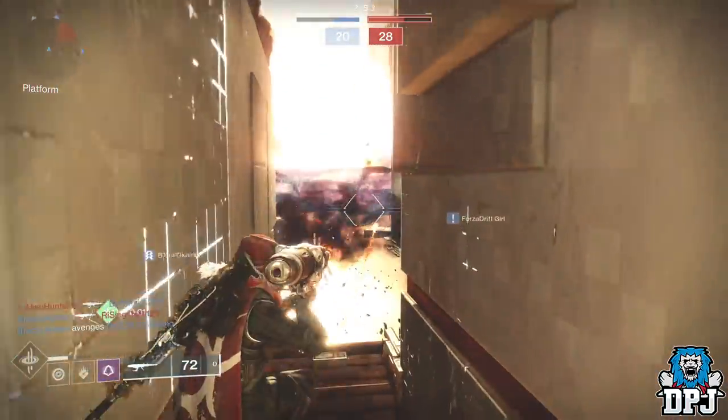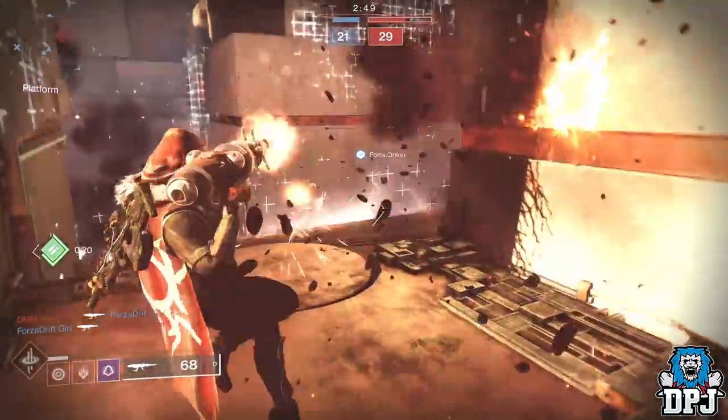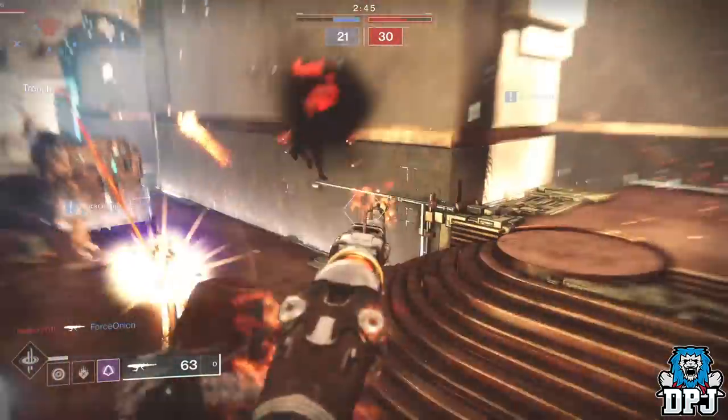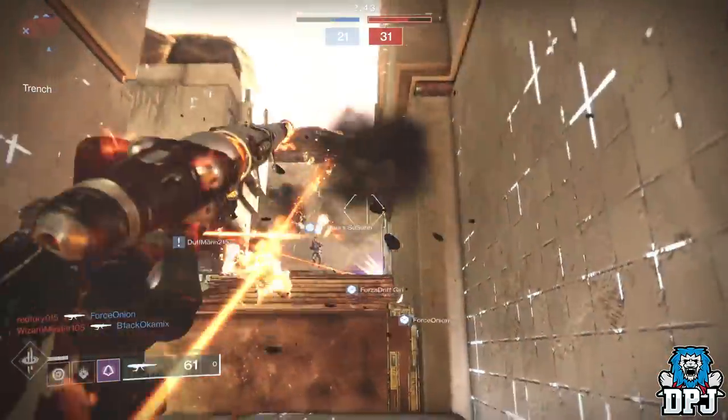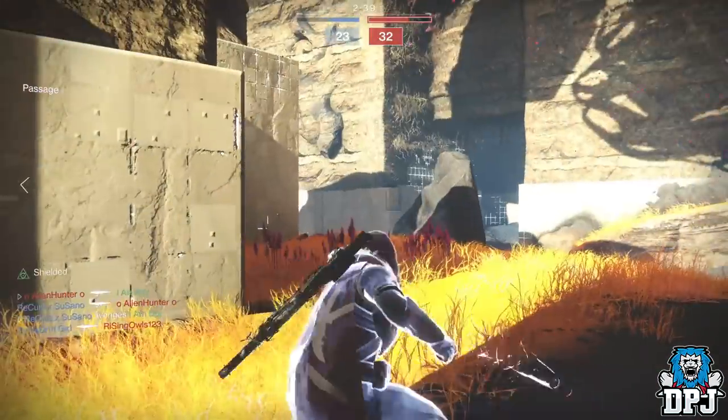The Arianna's Val catalyst — once you complete the quest stage you then have to get 500 kills with it. But once completed, you get 3 extra bullets in the magazine, taking it from 6 up to 9, and you also get Auto Loading Holster which reloads the weapon when it's holstered. Pretty cool.